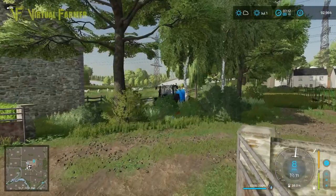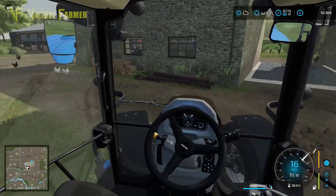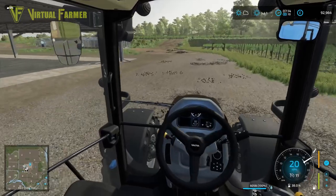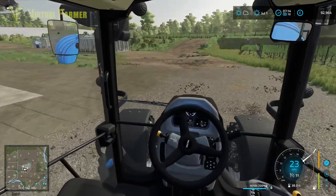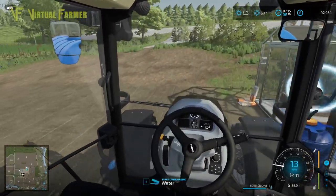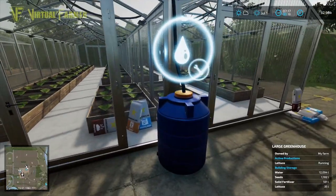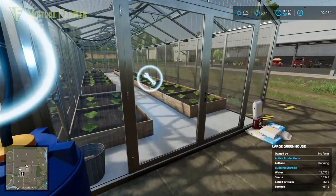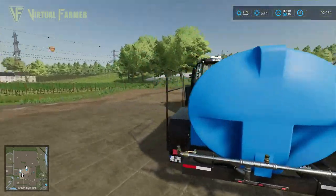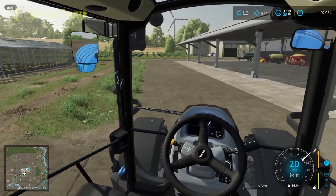Hello and welcome back to the Old Stream Farm. We're doing a little bit of work this morning in the yard. We've got one more trailer of water to deliver — I've given two trailers of water each to our greenhouses to get them up and running again. We now have 12,000 liters of water in each greenhouse, and this one will shortly have 12,000 liters as well.